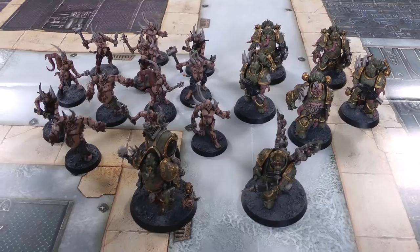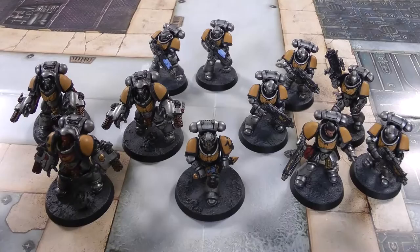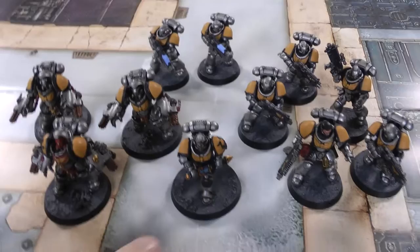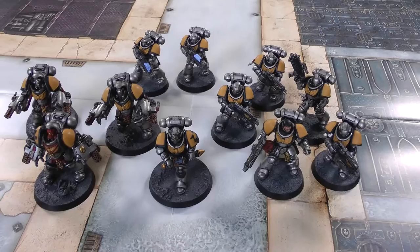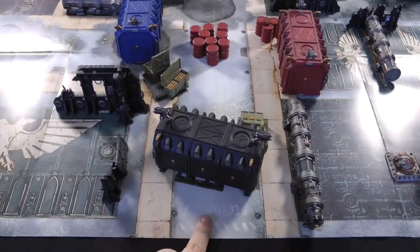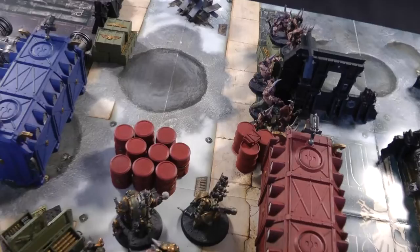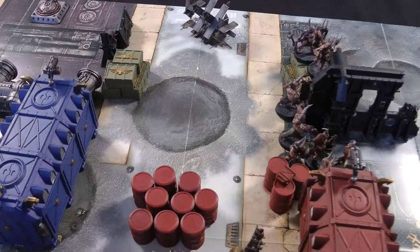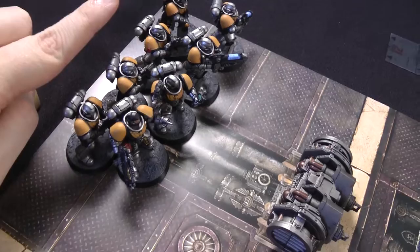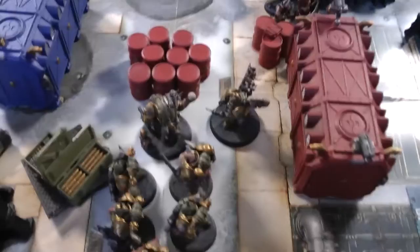Death Guard army for mission two: the Foul Blightspawn, Barlogger's Putrefire, 12 Poxwalkers, and now five Plague Marines instead of three. Space Marine army: basically the same as last time but without the Reavers - Lieutenant Calcius, three Aggressors, two Hellblasters, and five Intercessors. All the terrain has been deployed; William only covered up a tank trap with his containers, so there's a lot of cover for the Death Guard in the middle. The Plague Marines deploy in the middle, the Foul Blightspawn likewise, Barlogger's Putrefire close to the Plague Marines, and the Poxwalkers over on one side. Space Marines: Calcius, Intercessors and Hellblasters in the top left corner, Aggressors in the top right corner.